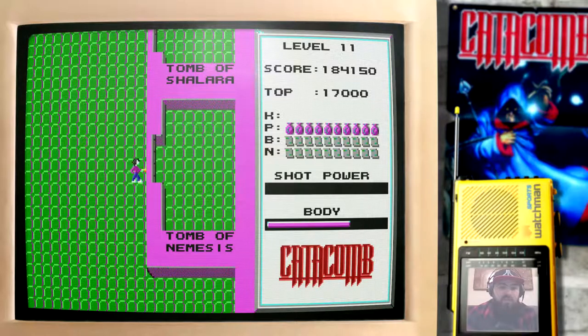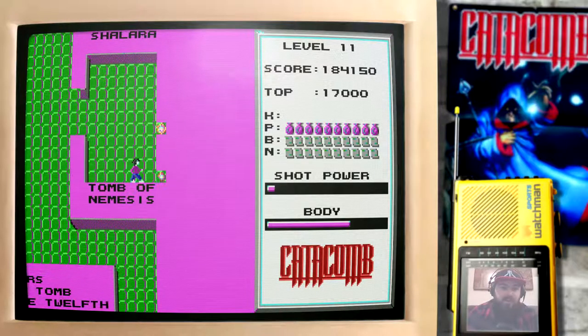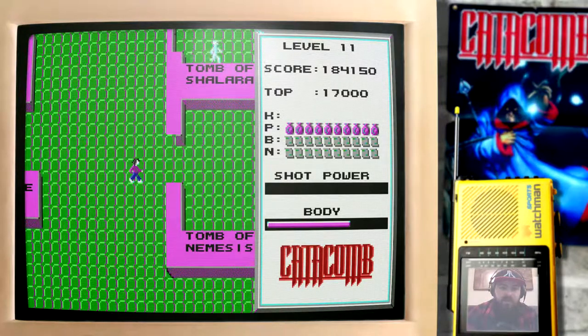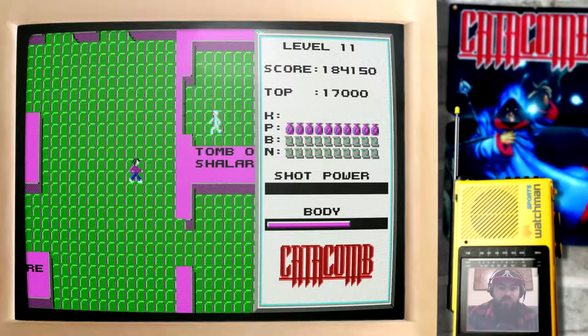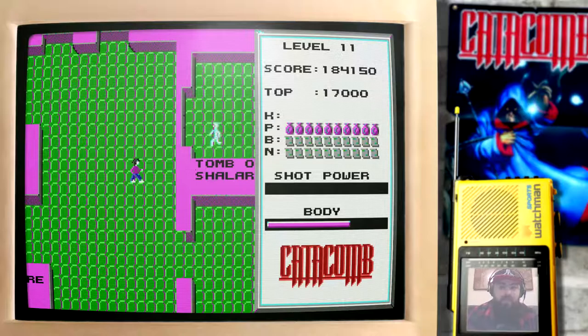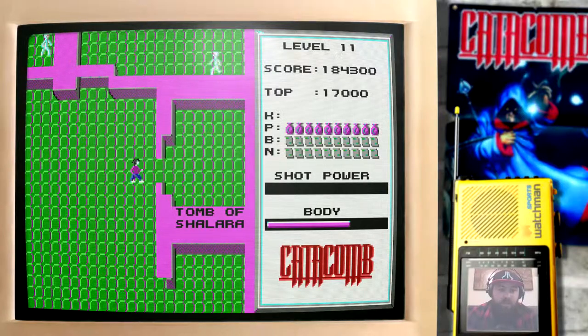The Tomb of Nemesis is empty. Nemesis, incidentally, is the main antagonist in the Catacomb series, and he mostly shows up from Catacomb 3D onwards. But we'll be seeing more of him in the later Catacomb games.